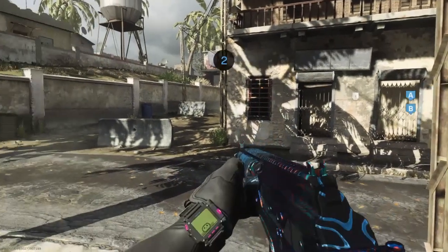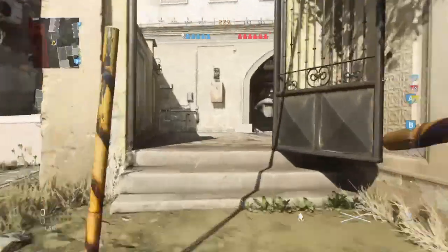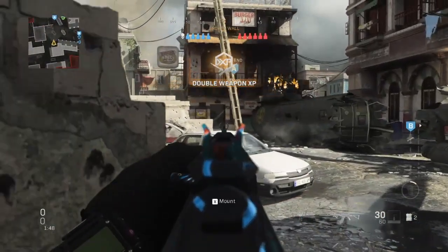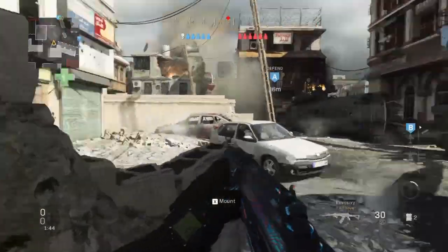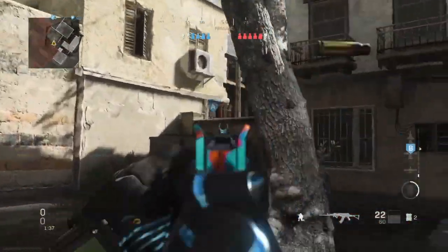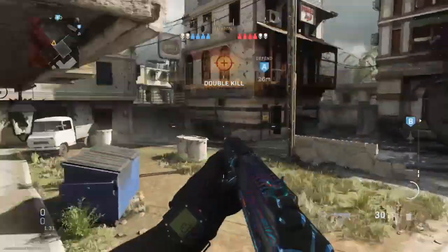In this gameplay we're using the AMAX. To start, I'm rushing left side — there are normally snipers there, so I throw a snapshot to check. I didn't see any, and I'm watching the mid door because I heard it open. I pull out my Stims because I'm going to rush to the head glitch — there's always someone there. I kill that guy then peek the head glitch because I heard someone shoot there, and I pick him off.